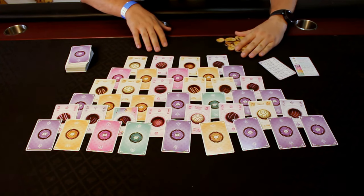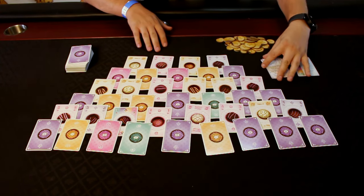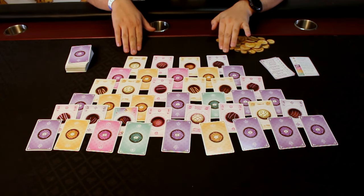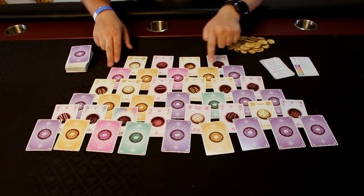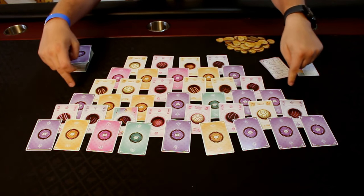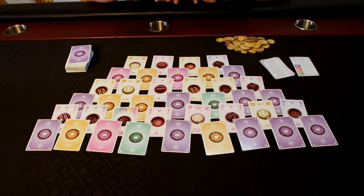This will be the same pattern regardless of the number of players. The top row has four cards and is face up, then the second row has five cards and is face down, then adding one more card each time — face up, face down, face up, face down — until you have nine cards.